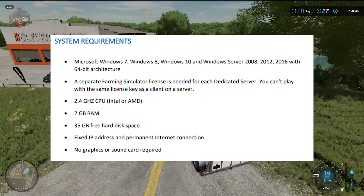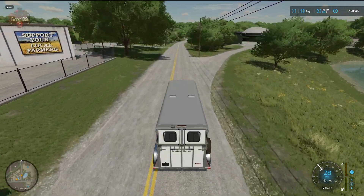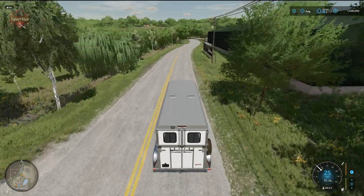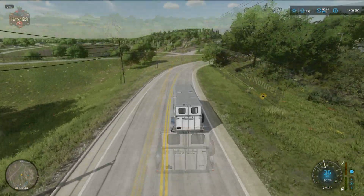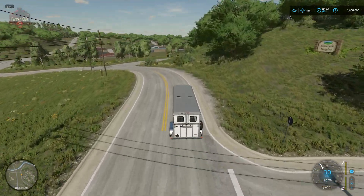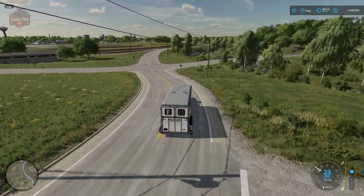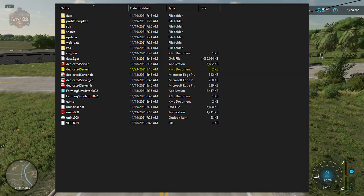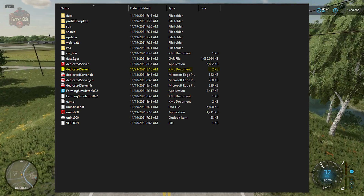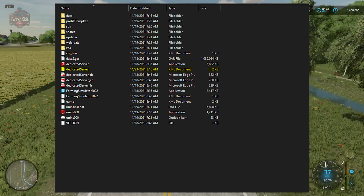Power it up, install Farming Simulator 22 on it, and get going with your own dedicated server. This tutorial is going to pick up assuming that you have a full install of Farming Simulator 22 already installed on that dedicated server. So the first thing you're going to want to do is navigate to your Farming Simulator 22 install directory. The install is going to default to C:\Program Files (x86)\Farming Simulator 2022.